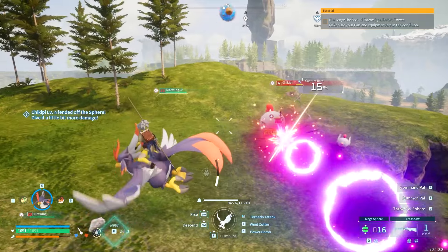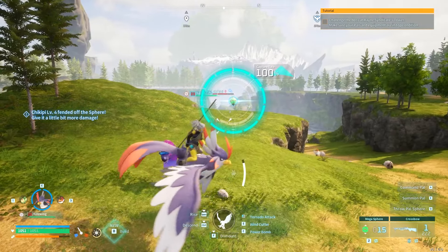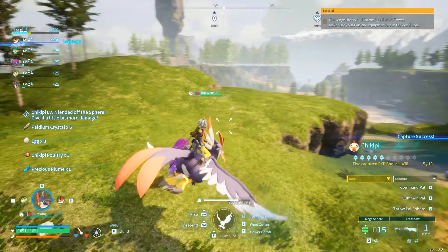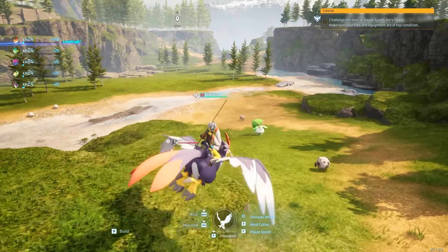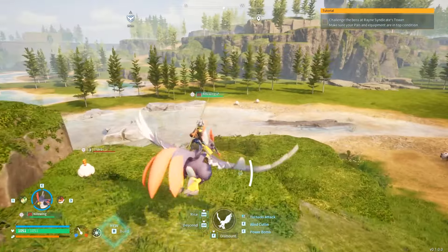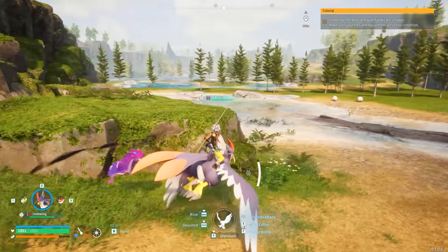I'm going to use a bolt for this because if I hit it directly I'll kill it instantly. There we go — shiny chicken, 100% capture rate, boom, that's my second shiny chicken. You can throw balls while riding as well, and stay on the mount to dodge attacks and move quickly and effortlessly.